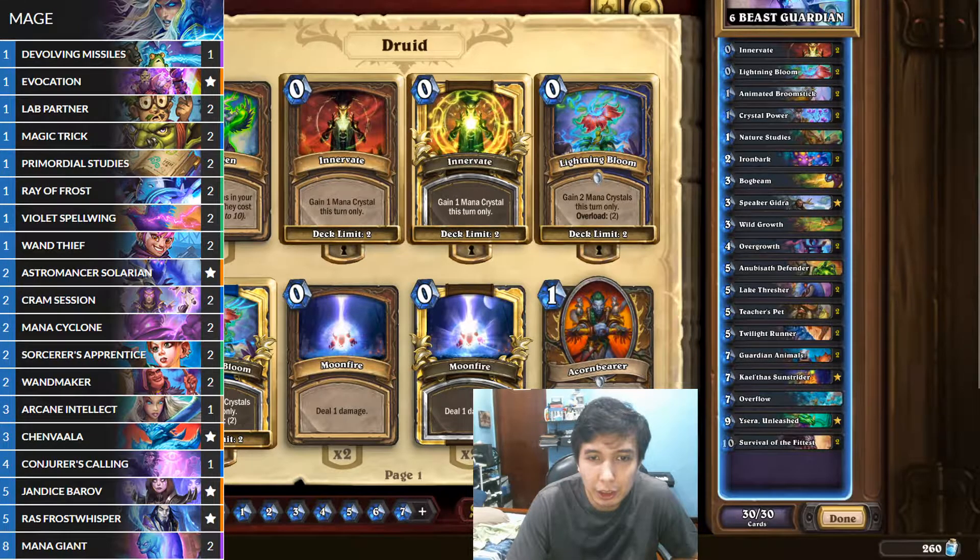Next is Tempo Mage. You can't really prevent the spell generation of Tempo Mage — what you have control over is what minions you choose to kill with it. I'd say this is a good matchup. Kill Sorcerer's Apprentice as soon as it comes out, especially if the opponent has a lot of cards in his hand. You should also show respect to Conjurer's Calling. If Tempo Mage gets an early Mana Giant out and you didn't trade with that 8/8, you might just lose early to Conjurer's Calling. You can't prevent being Ray of Frosted a lot, and Devolving Missiles hurts. But with early Rampant Guardian Animals, this is a pretty good matchup.